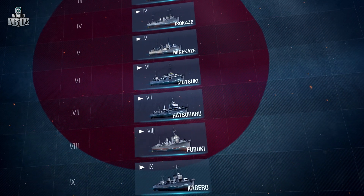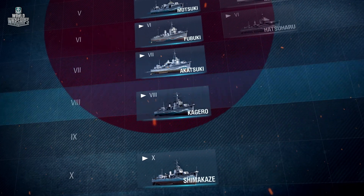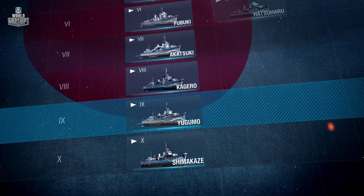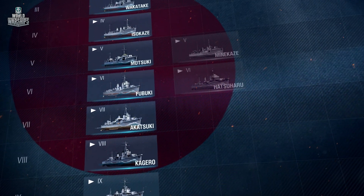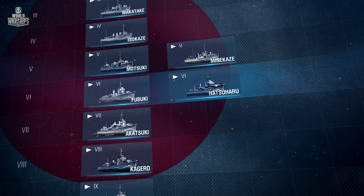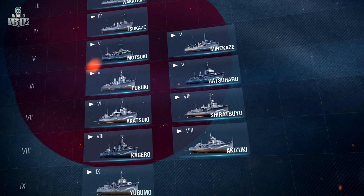The main branch includes the following ships: Mutsuki, Fubuki, Akatsuki, Keguro, Yugumo, and Shimakaze. The alternative one has such destroyers as Minikaze, Hatsuharu, Shiratsuyu, and Akizuki. When playing these ships, utilize features like increased artillery power and the torpedo reload booster consumable, but remember about a smaller number of launchers on board.